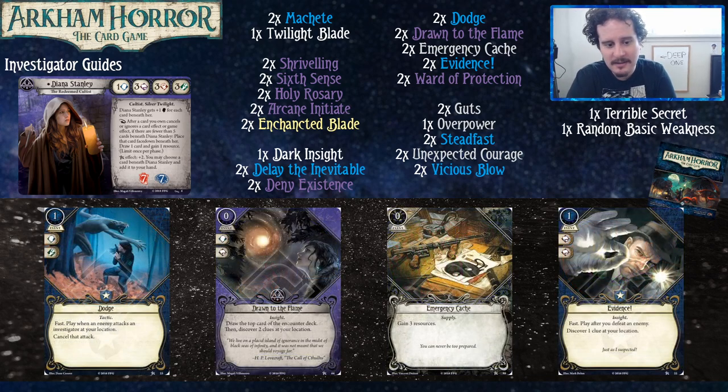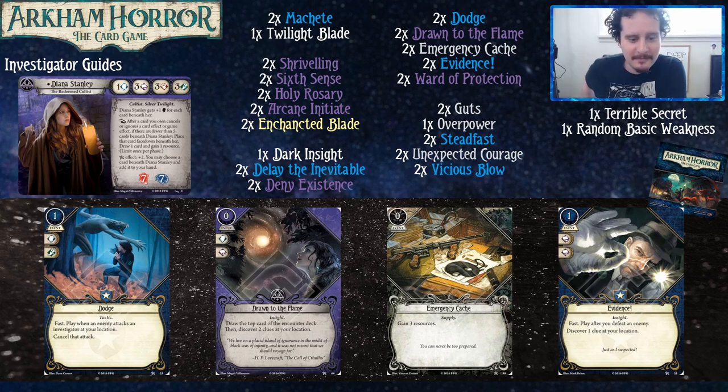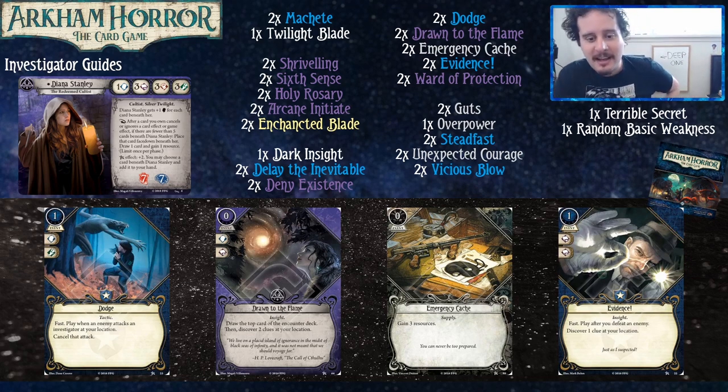That ability is also limit once per phase, so Dodge will most likely be used in the enemy phase, where you're less likely to cancel things. You're most likely to cancel things in the Mythos phase. We got Drawn to the Flame, which gives you two clues, and then maybe you can cancel what's on top or just tank it, because her stats are pretty fine. It's very rare that you're going to be drawing a treachery card you can't handle one way or another. It also gives you another opportunity to trigger your ability during the Investigation phase.